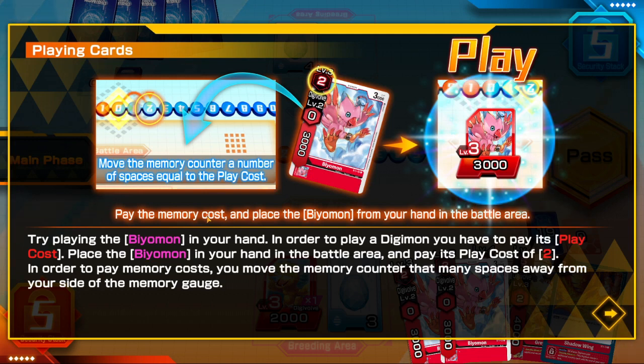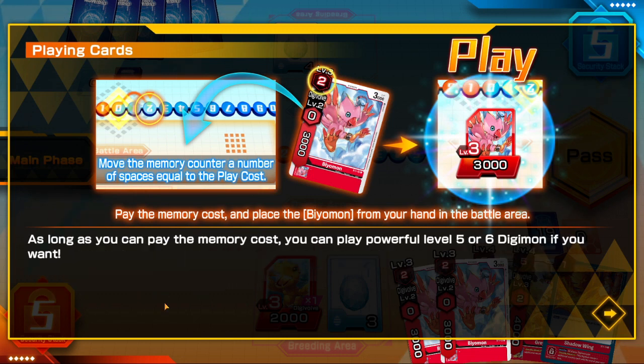In order to play a Digimon you have to pay its play cost. Place the Biomon in your hand into the battle area and pay its cost of two. In order to pay memory costs, you move the memory counter that many spaces away from your side of the memory gauge.